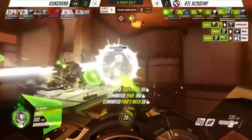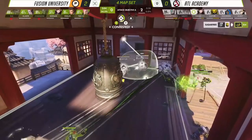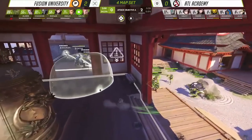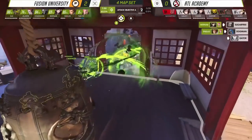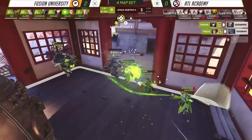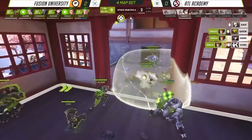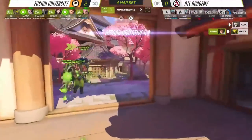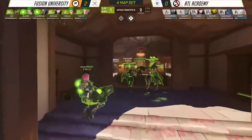Now I want to highlight a time where it doesn't go to plan for Atlanta Academy. They're up against Fusion University, one of the strongest teams in the world in Contenders, never mind just in NA. After some back and forth on the points with both teams trading, it comes out on top for Fusion University, who are able to get the picks. You can see how much damage Sugarfree is able to do and how many picks he gets. So for Atlanta Academy it was a case of switching over to the BOSS comp — but you can see how quickly Fusion University jump on this to make sure that it doesn't happen.